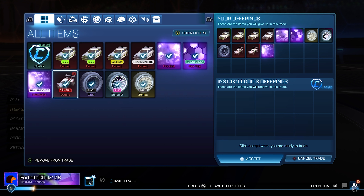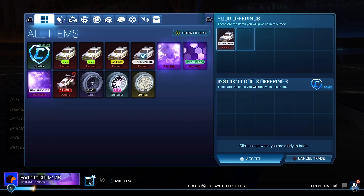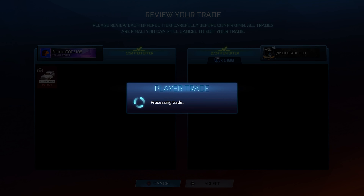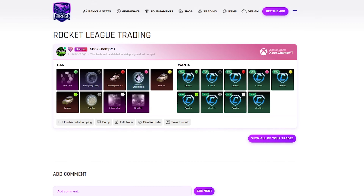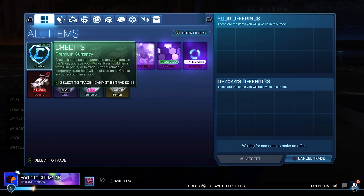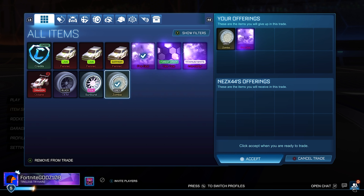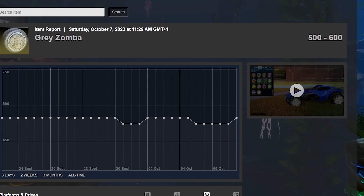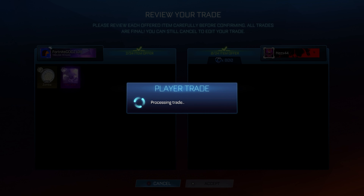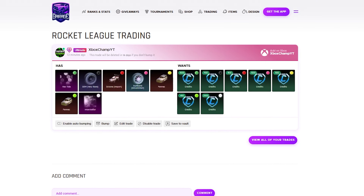The reason I've still got the Crimson Octanes is they went down on the spreadsheet and right now I'm trying to find 800 credits, which is a bit greedy, but I want to make sure I'm actually making profit on it. The Titanium White Fennec has such high demand and I'm already selling it for 1.4k — though this is only 100 credits profit. The Pink Sunburst is still in my inventory from the start of the video; nobody really wants it. I definitely recommend trading with low demand items because you can make loads more profit, but you've got to have patience and know how to sell them — otherwise you end up selling for less than you bought.